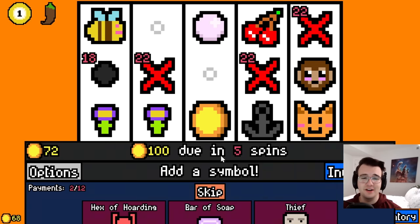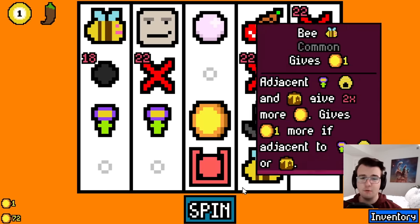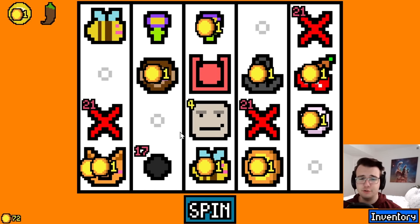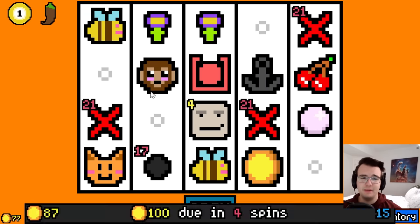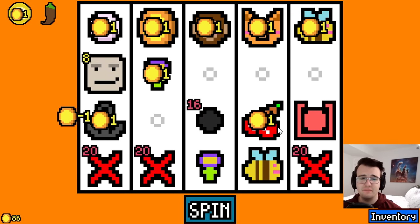I'm gonna grab a thief. Why? Because I have monkey, which means I can take banana. Banana becomes banana peel. Banana peel can get thief. I may also be good at taking a shiny pebble there.